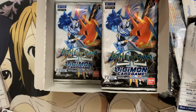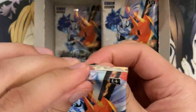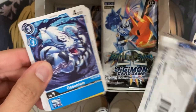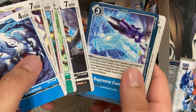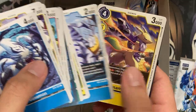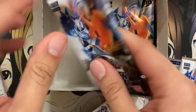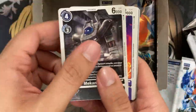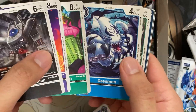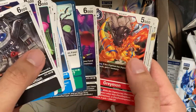We're going through a good amount of SRs already from this side alone. I believe it's eight to nine foils from the first box — it might be eight just because of the small set size. I'm curious to see if I'll pull a secret rare or two alternate arts. We have Retamon and Catastrophe Cannon for our two rares. Noteworthy Digimon I've pulled so far: MetalGreymon, Metal Gururumon, Omnimon, Shoutmon — all mega-level boss Digimon.